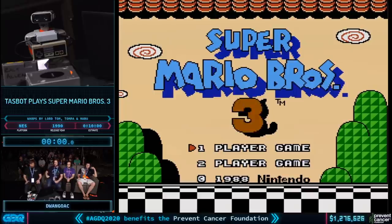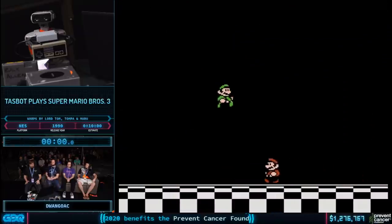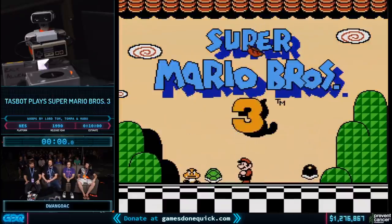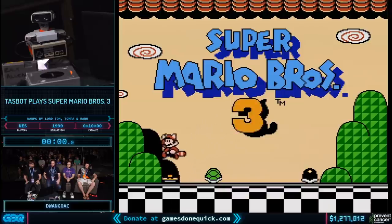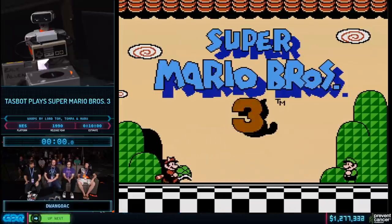Second, if you haven't seen it yet, go to theyeti.com and check out the Taskbot prototype T-shirt. It's showing off what direction we're taking Taskbot in his next iteration. We've had our wonderful mascot here for the last several years, starting in 2014, and we need to take him to the next level. So if you want to see what prototype direction we're headed, go buy that shirt — $5 of every Yeti shirt sold will go to the Prevent Cancer Foundation.